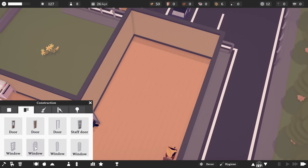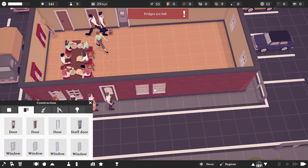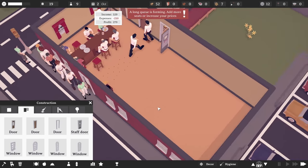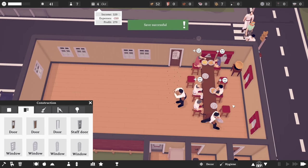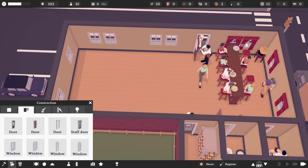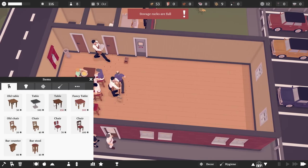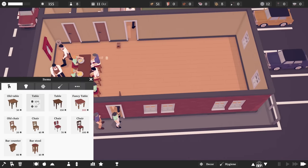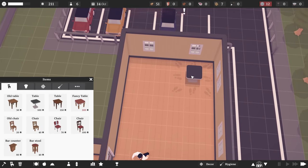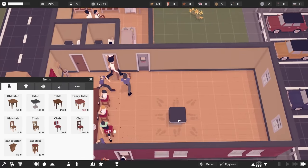We're going to want more windows — a couple there, a couple there. Now I guess we do some tables. You can barely hear the music when you're not next to it. The old table is minus 15 in decor, the next is plus 10, and the expensive one is plus 25. I think we'll go with the plus 10 — we are a fast food restaurant, we can't be too picky. The bar system is annoyingly efficient though.